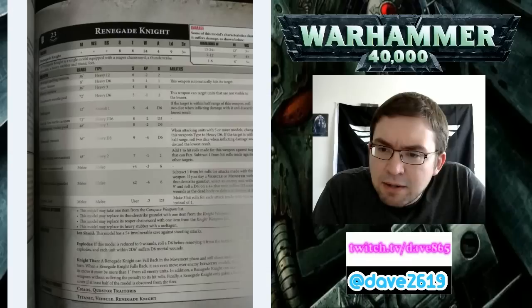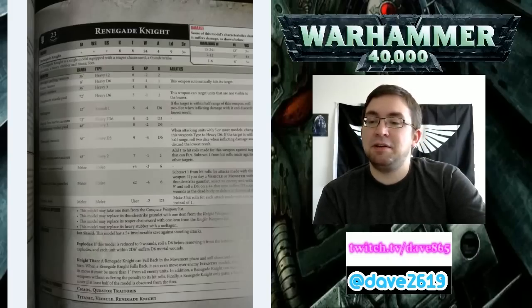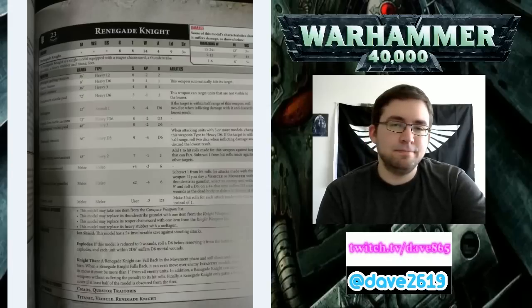There's a rocket pod at 48-inch, Heavy 3, Strength 8, AP negative 2, and D6 damage - good for anti-vehicle rockets. The Thermal Cannon is 36-inch, Heavy D3, Strength 9, AP negative 4, D6 damage. When attacking units with 5 or more models, change this weapon's type to Heavy D6. If the target is within half range, roll 2 dice when inflicting damage and discard the lowest result. Essentially a super melta.